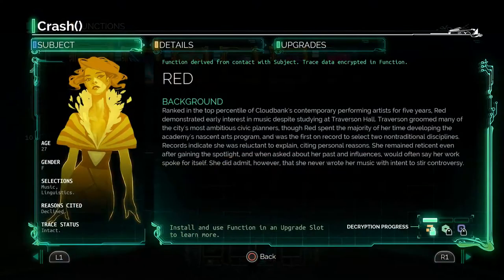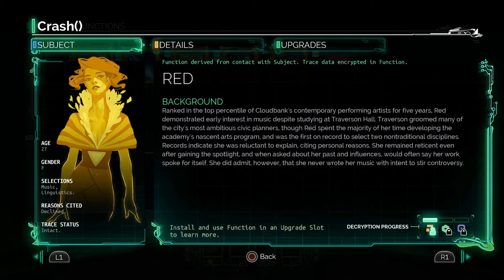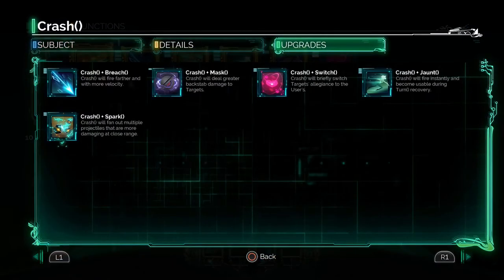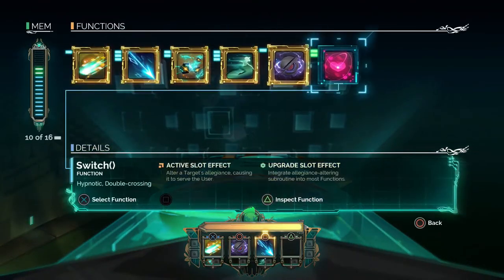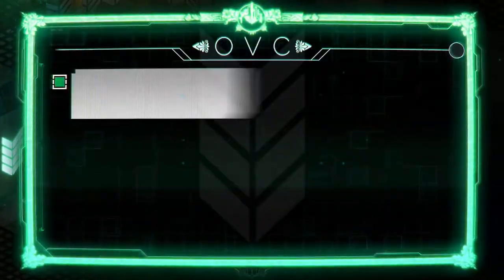When you inspect the functions you get lore, and you unlock more lore by using each function in each method — like there's a normal attack use, you can use it as an upgrade, or you can use it as a passive effect which we don't have unlocked yet. It also lets you see all of your upgrades when you put these abilities on it, and there are some really cool combos.